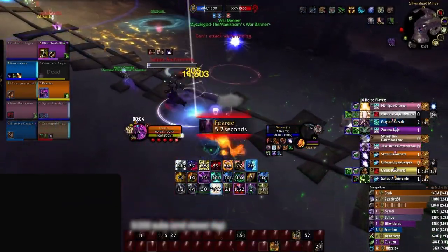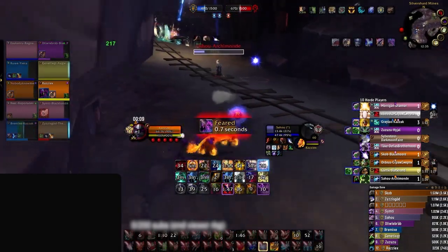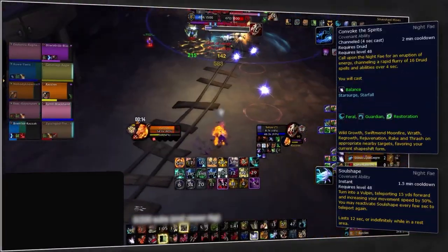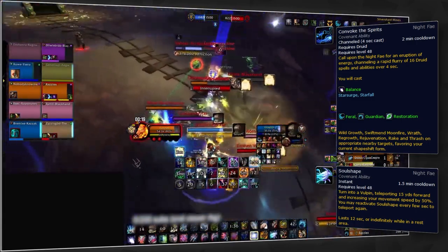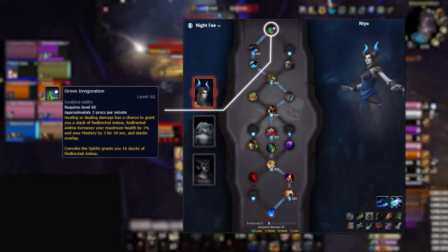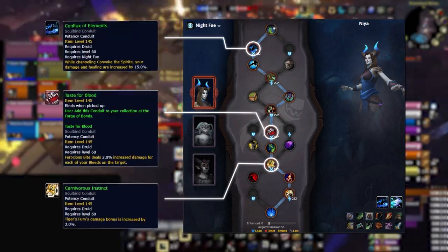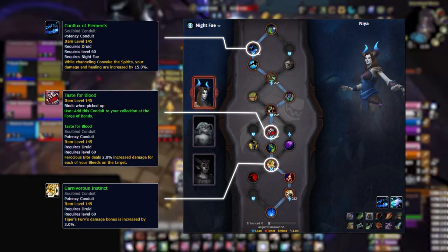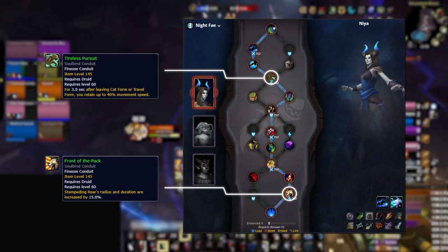While Feral wants to be Necrolord in arena, for battlegrounds the go-to is Night Fae — which is good because Balance, Guardian, and Feral all use Night Fae, meaning you can flex between them. The reason is Convoke the Spirits, which for Feral is even stronger than for Balance for pure damage, and the mobility from Soul Shape cannot be taken for granted. For soulbind, the clear winner is Niya — the added mastery from Grove Invigoration bolsters your one-shots. Take Conflux of the Elements, Taste for Blood, and Carnivorous Instinct as potency, Tireless Pursuit and Front of the Pack for finesse.